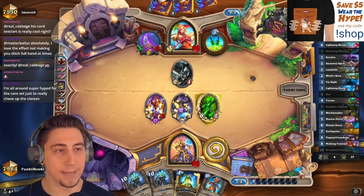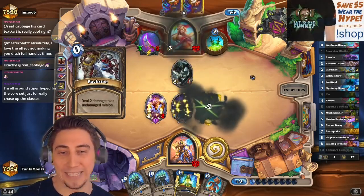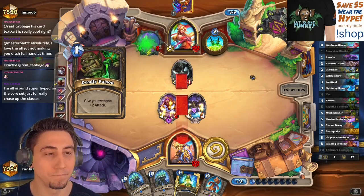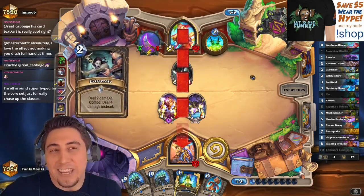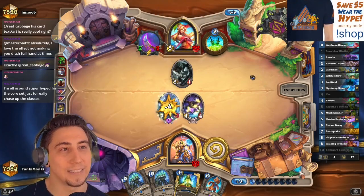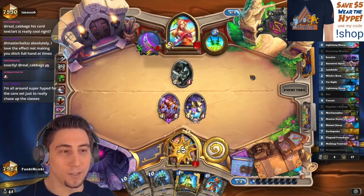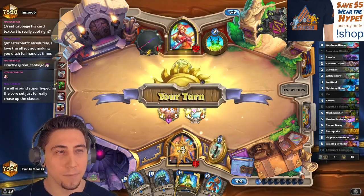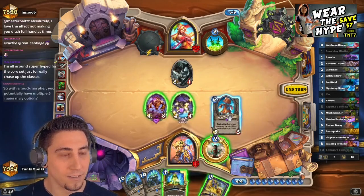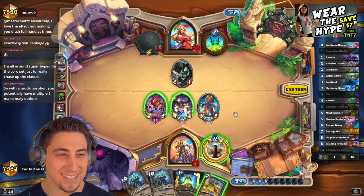Taunt Totem, yeah! I'm all around super hype for the core set, just to really shake up the classes. Just any changes — I'm excited for whatever the changes are. They're hoping for like a Secret Passage off the top or something, but there's no way. Blatant Decoy pulls a Scrapyard Colossus — yeah!